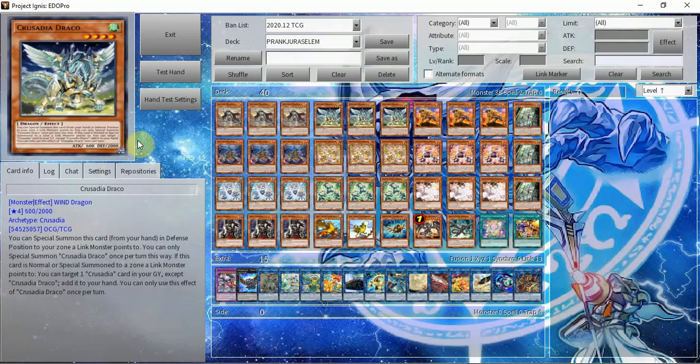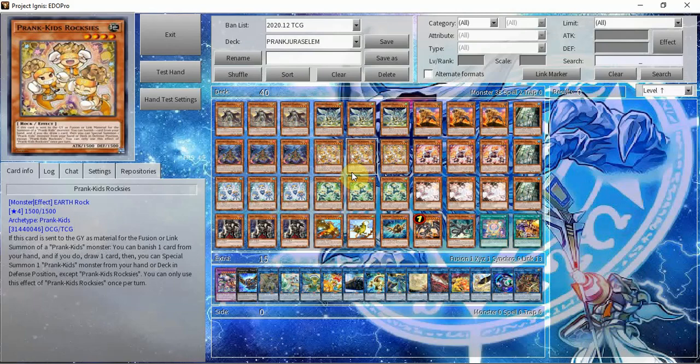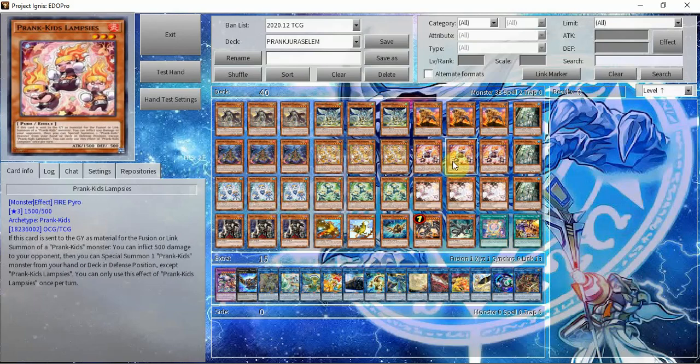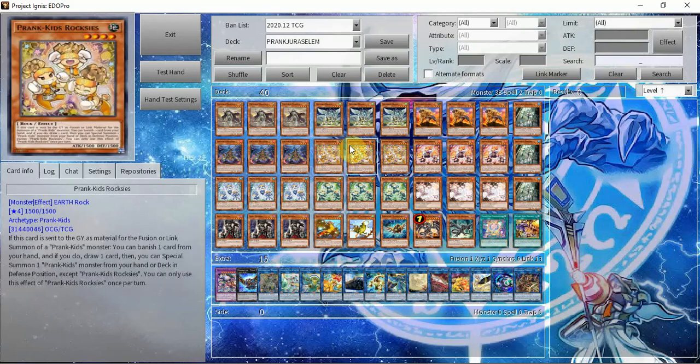For your normal Crusadia stuff, next we have triple Roxies, Lamp, Drop, and Fancies — Prank-Kid names you want to see as often as possible. I'm not running Playes because it would clog my hand. It's okay to draw multiple Crusadias since they're all extenders, but Prank-Kids aren't proactive in hand without your normal summon. Generally you want access to Roxies since it's a level four, and you can recycle them every turn with Pranks. You get a draw each turn, recycle your resources, and get all the cards used for the combo back into your hand.